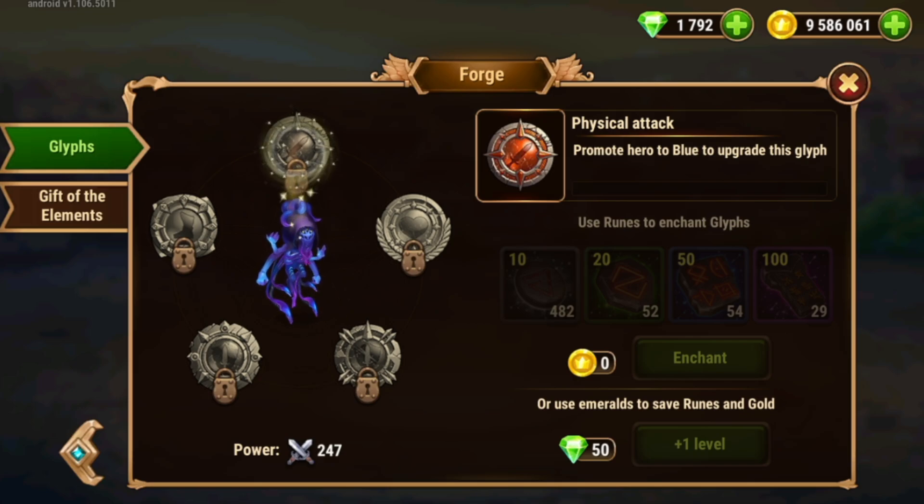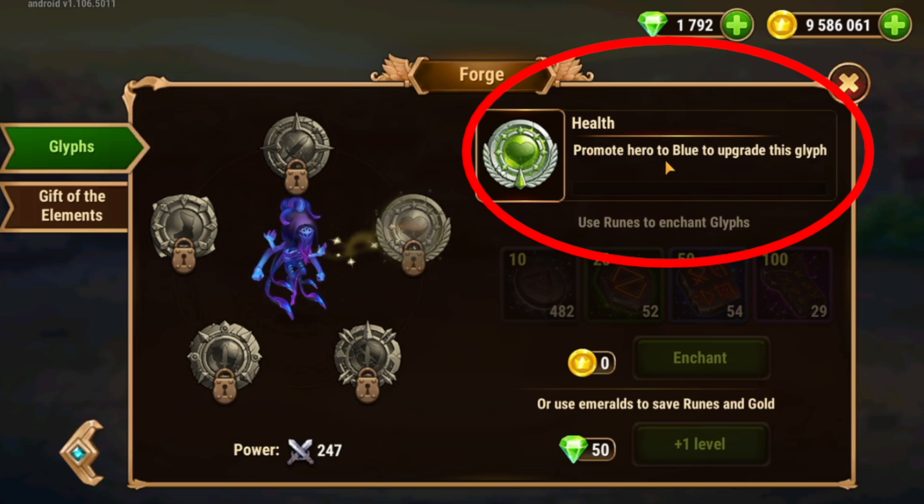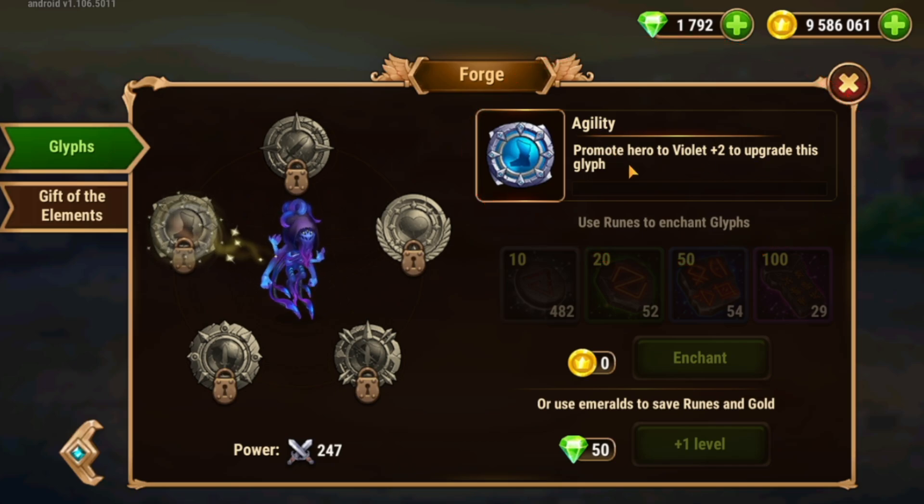For example, with Karkir, I can't upgrade his physical attack glyph until I promote him to blue. His health glyph — I can't promote it until I promote him to blue. Armor Penetration glyph, I need to be violet. Armor glyph, violet plus 1. And then finally, his fifth and final glyph — I need to be violet plus 2. That is agility.